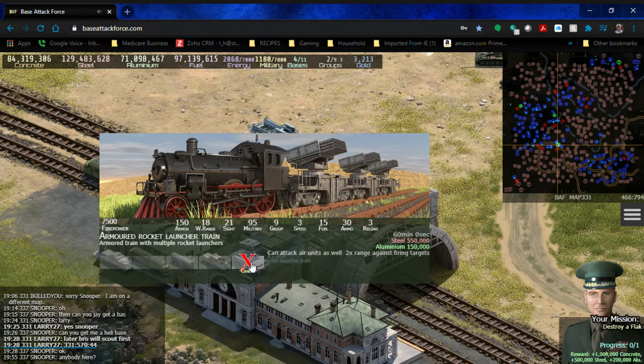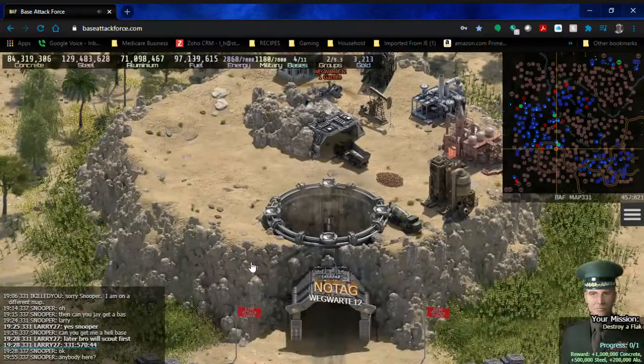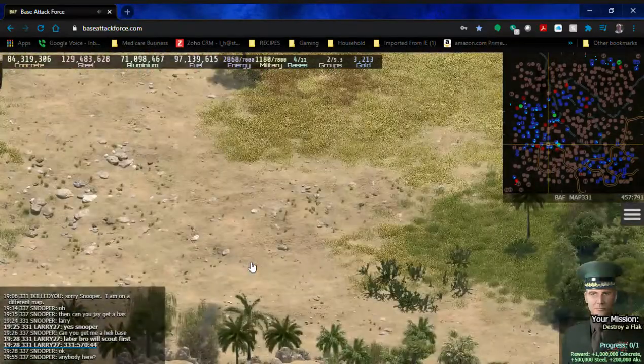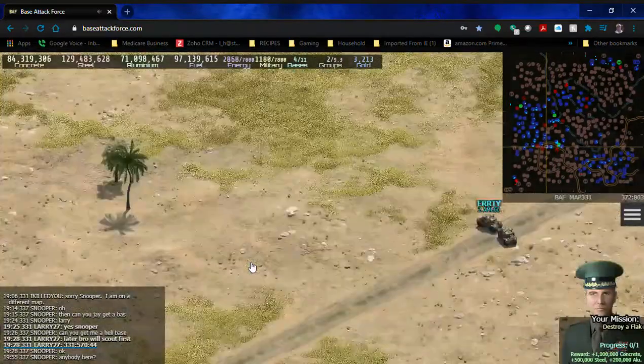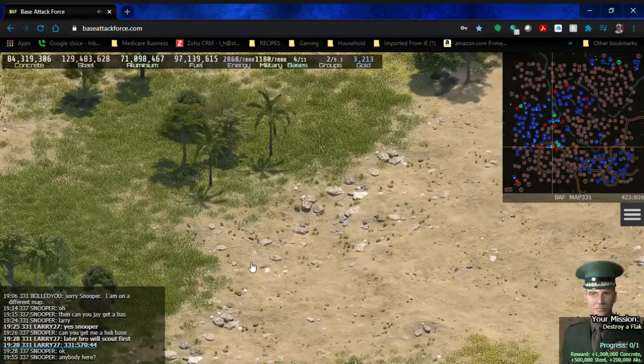The game restricts the amount of ammo each unit has, and that's a pain whenever you're attacking because you're constantly keeping it loaded, running ammo cars back and forth, running ammo trains — it's just a mess. I think they did it on purpose to make taking bases harder, or maybe to encourage you to spend gold on fast ammo resupply.